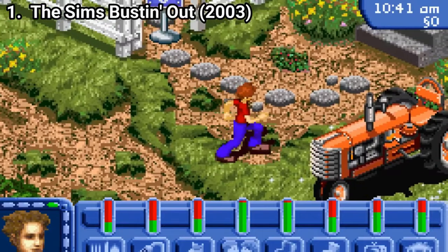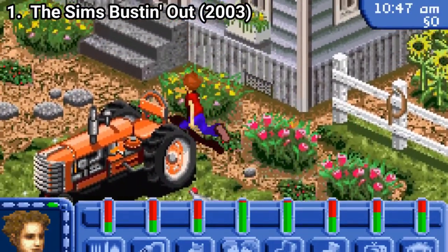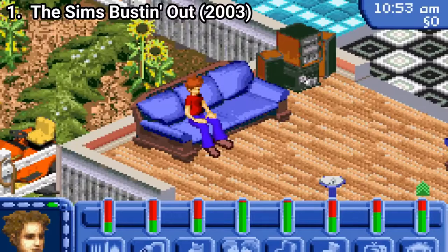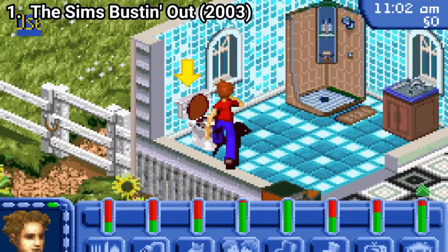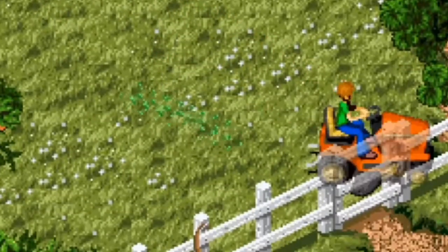The Sims Bustin' Out is like a Sims RPG, meaning that this time you control only one Sim and not an entire household. You get to Sim Valley for summer vacation and from here it's up to you what you want to do with your virtual life. You can free roam around Sim Valley, get a significant other, get a job, decorate your house. As jobs you can become a waiter, do some rocket work or get into the lawn mowing business.